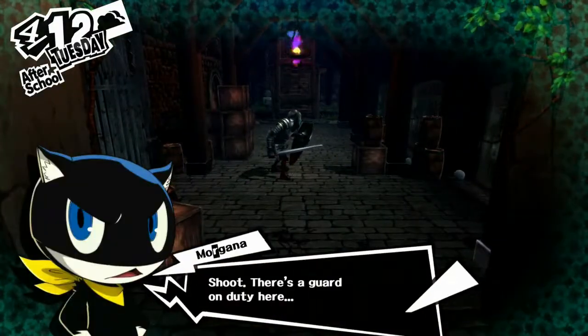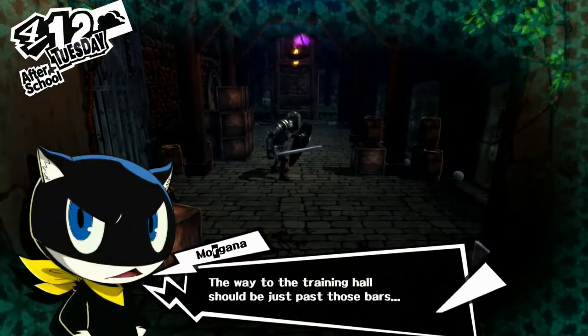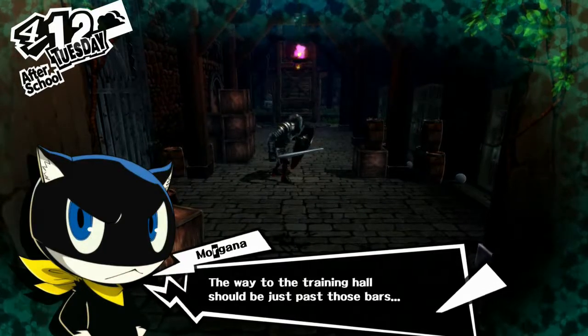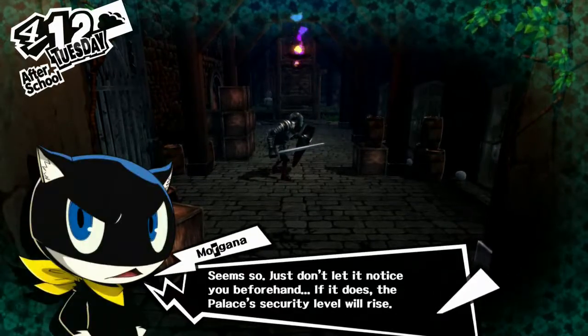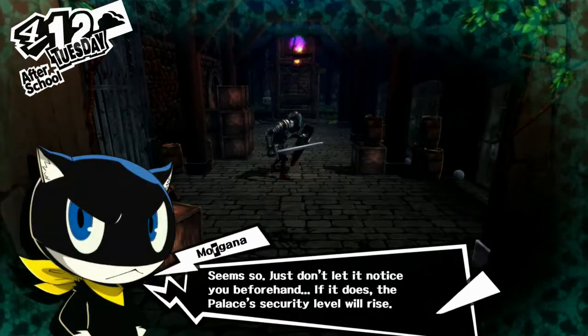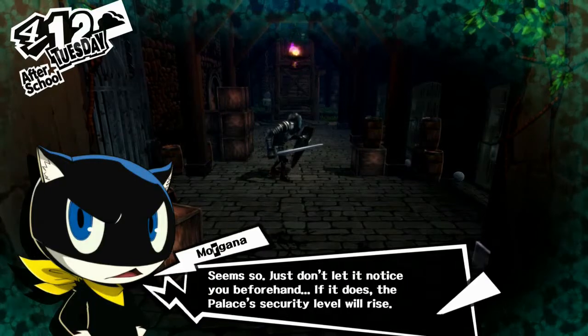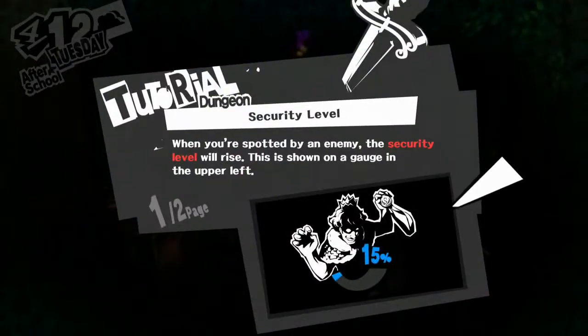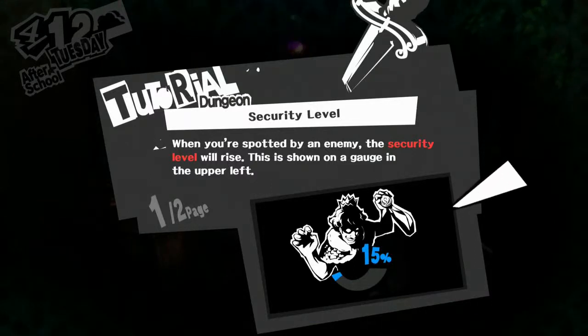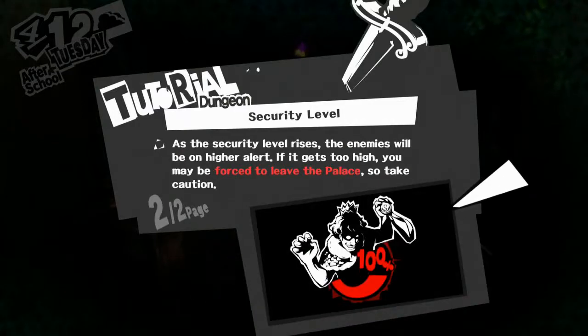Shoot, there's a guard on duty here. The way to the training hall should be just past those bars. What do we gotta do? Do we gotta fight it? Seems so. Just don't let it notice you beforehand. If it does, the palace's security level will rise. When you're spotted by an enemy, the security level will rise. This is shown on a gauge in the upper left. As the security level rises, the enemies will be on higher alert. If it gets too high, you may be forced to leave the palace. Take caution.